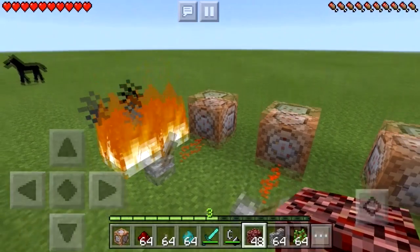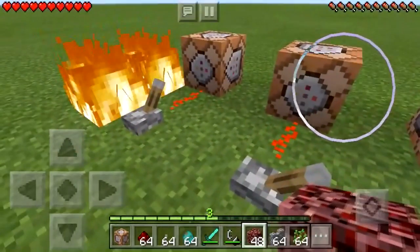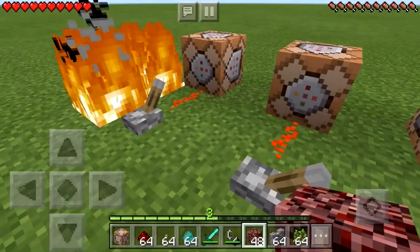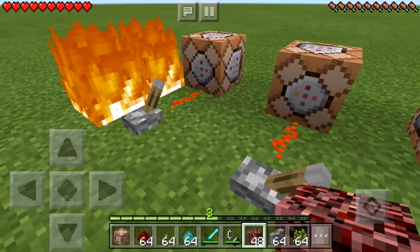So I have here two command blocks. I'm in survival so you can't see the coding behind them, but one has changed the rules so you can't take fire damage, and the other has changed the rules so you can't take fall damage.